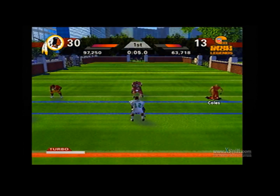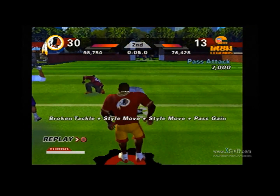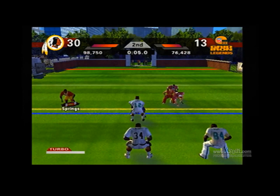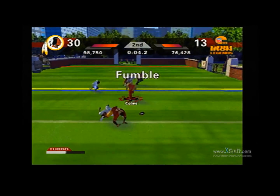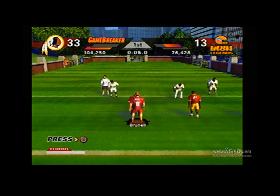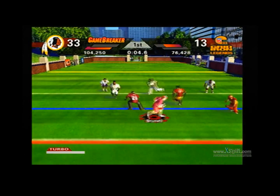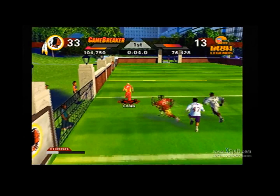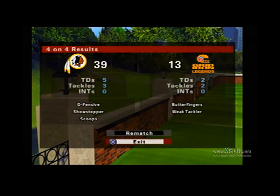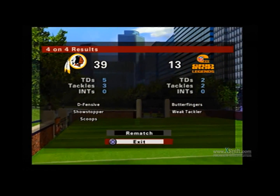I'm going to use mad blitz just to kind of get this over with. So I got a game breaker — I'm just going to use quick reverse with the game breaker to end it. So you can see my unstoppable play in 4 on 4, as the Redskins beat the Gridiron Legends 39 to 13.